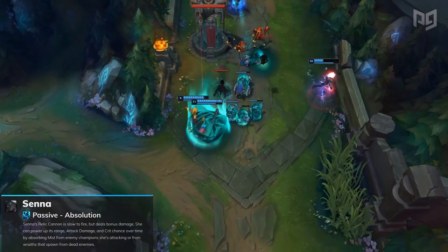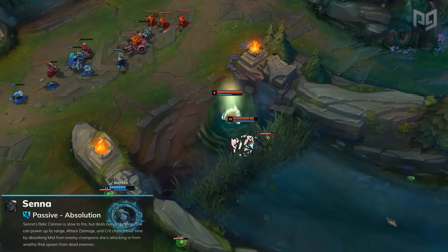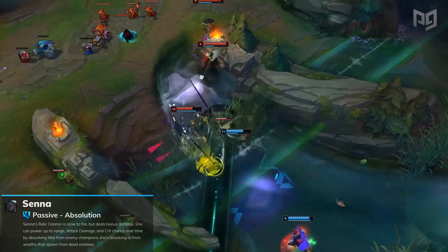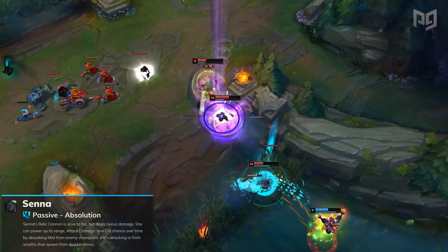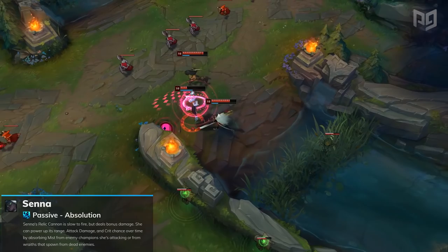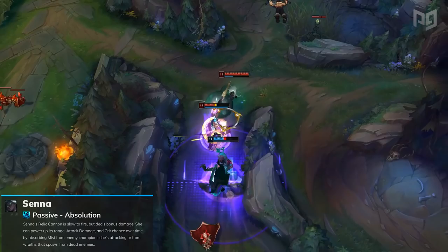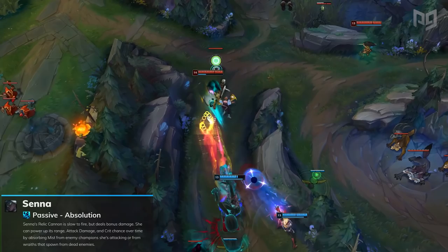Additionally, Senna converts the ability power from the Spellthief's Edge item line into adaptive force. There's actually a second part to her passive called Relic Cannon. Senna does not gain attack damage from leveling, but instead gains it from her passive. However, levels do lower the windup on her passive, and her critical strikes also deal reduced damage. Senna also deals 20% bonus basic attack damage and gains 10-20% of her target's movement speed as bonus movement speed after auto attacking them. Overall, this passive feels more like a way to gatekeep Senna while also making sure that she opens up diversity in the bot lane. While her scaling is great, her auto attacks are rather clunky early on.